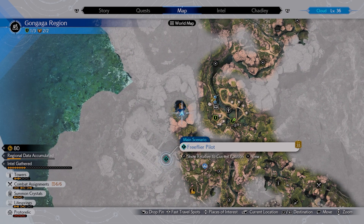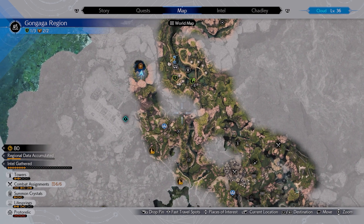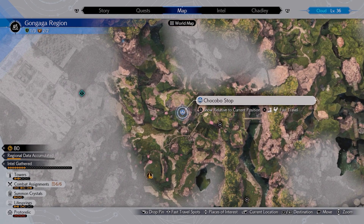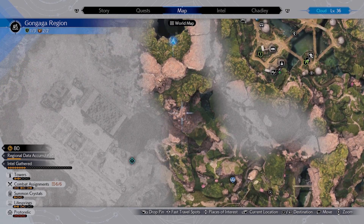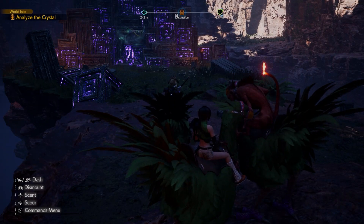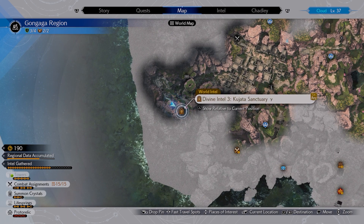For the second and third ones, you are going to need a chocobo. You need the ability to bounce off the mushrooms. As you can see here, there's the Gongaga village — follow it all the way around. There's a chocobo stop nearby. Use this mushroom here, which will bounce you all the way up. You can then run straight through and get the second shrine.